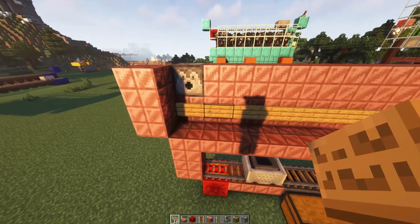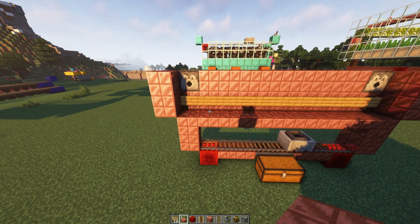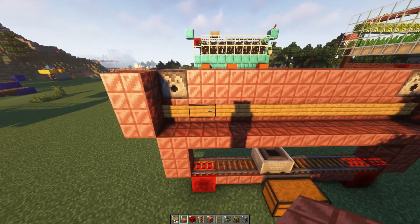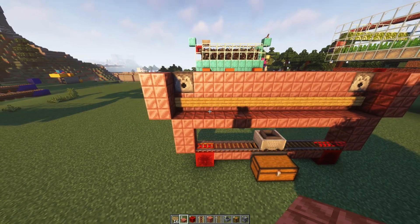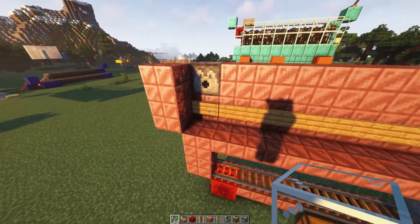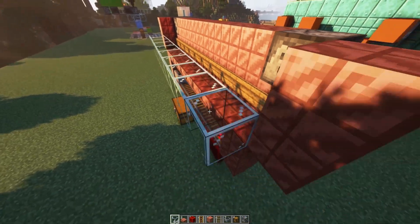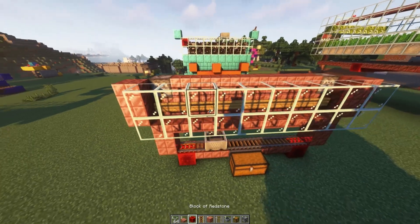Now you can use normal signs, but these may potentially burn if you leave the lava on for too long. So if you want to be safe, use warped signs. I've got normal signs here because they're a bit easier to get, but you can use warped signs for extra safety, and I would suggest doing that if you can. Warped or crimson signs won't burn, so I suggest using those. Now, place a row of glass over the front, like so.